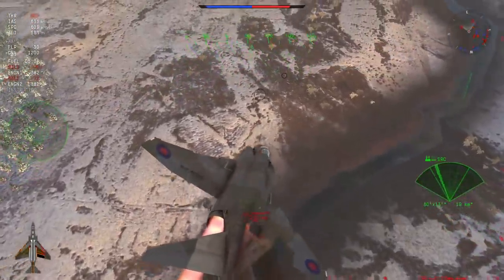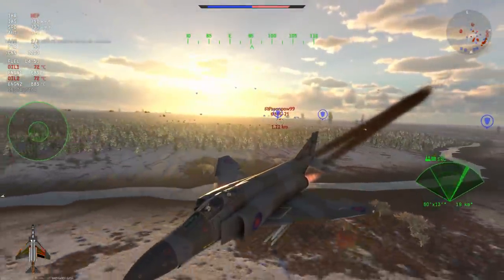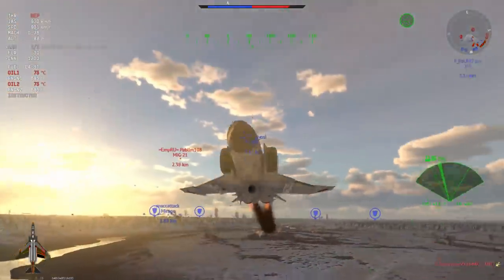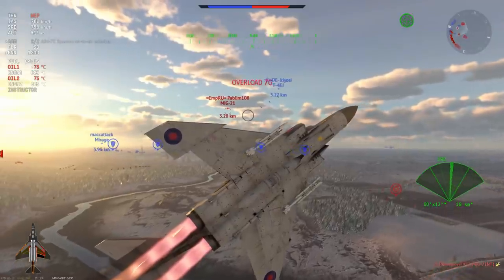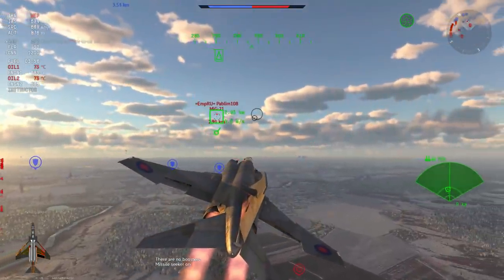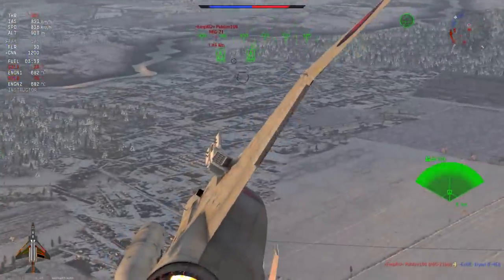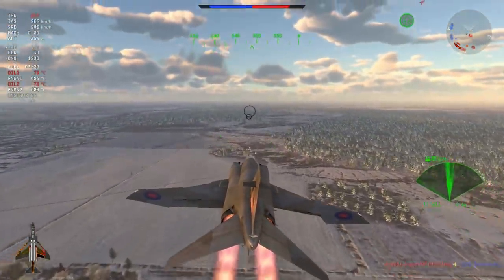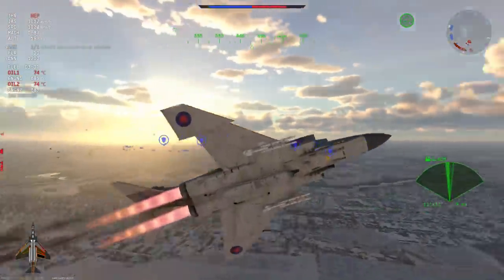The FGR-2 is a real struggle bus, and giving it a little bit of an advantage in the avionics or weaponry field would really give it a massive boost to its combat capabilities. It would also make the plane viable, whereas at this point I would say this plane is suffering immensely. The FGR-2 is not a plane that should also be fighting alongside other Phantoms. I personally believe the FGR-2 should be fighting with the Americans and the Japanese, but that's just personal preference.